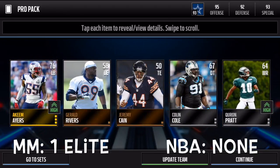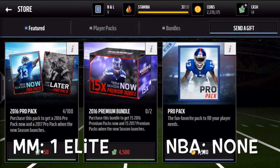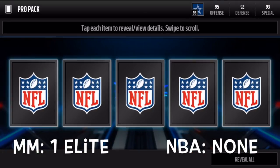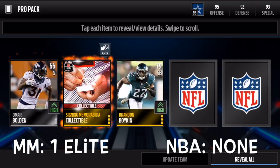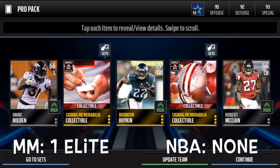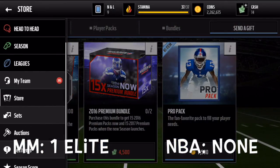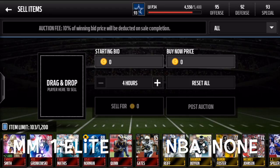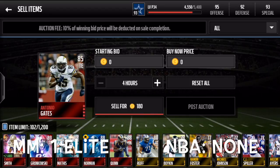We pulled one elite on Madden Mobile. As we head into the last pack, let's see if we can pull one more elite - nope, but we get two gold collectibles, which isn't too shabby. So that was our pack luck on Madden Mobile - we got an 85 overall Antonio Gates and a lot of gold players. Let's go hop into the NBA Live packs right now.